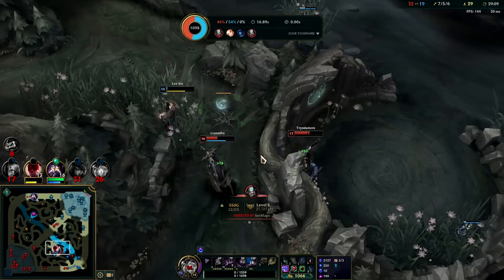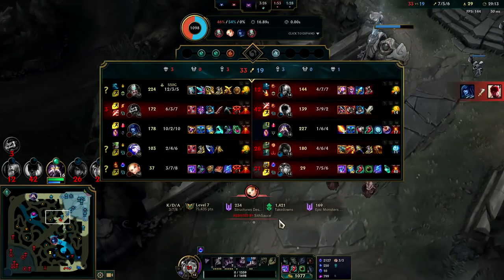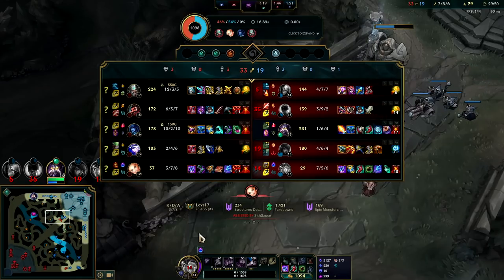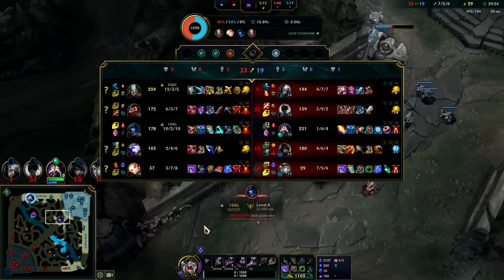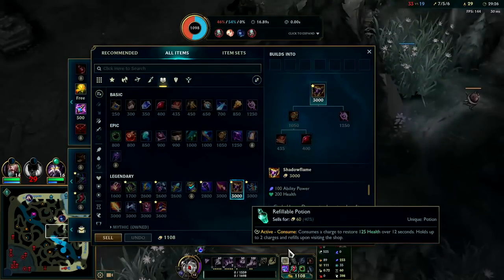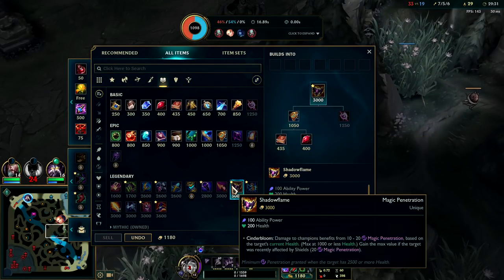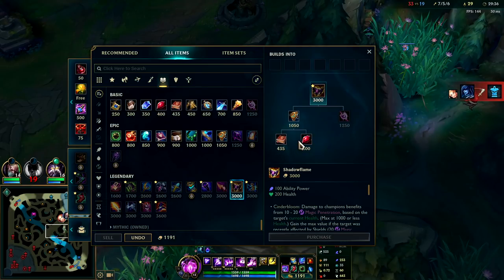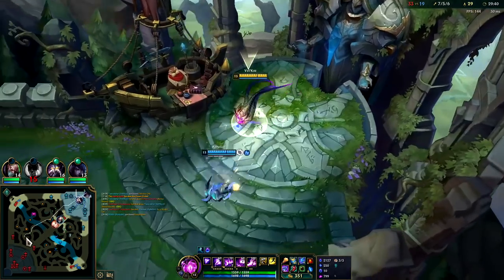Tryndamere is such a threat. He's sitting there going in by himself — he loves it. If they get Dragon Soul I don't think we can win. We're really going to have to make something happen in the next drag fight. I might just try to smite the bear myself — I have very little faith in this Lee Sin. We'll finish off Morello and then we'll grab Rabadon's. We're not dying for a lack of damage — we're dying from poor positioning and Tryndamere being gigafed, able to kill me in one auto attack.